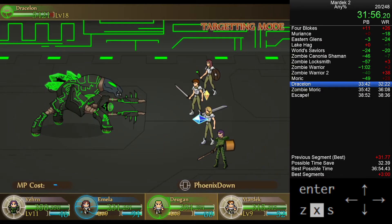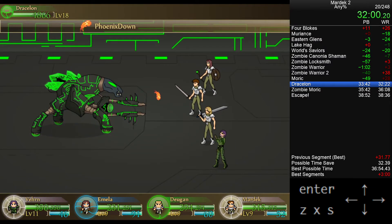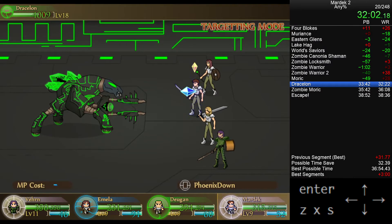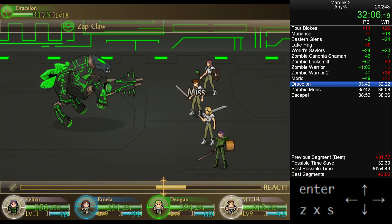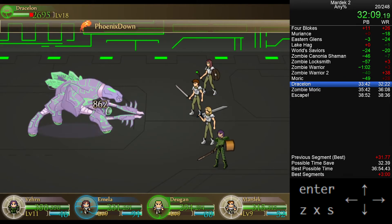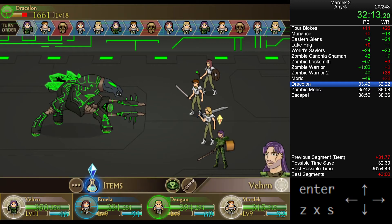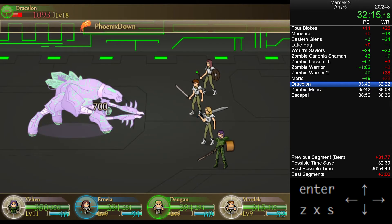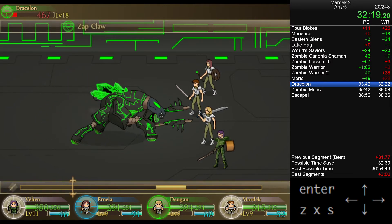Second to last boss: the Dracelon. We're going to throw Phoenix Downs at it because it's undead. This boss actually has the most health of any boss in the game — I think including the secret bosses. But we got some really incredible rolls here — I think this was two and a half rounds, about 10 Phoenix Downs, which is very fast.